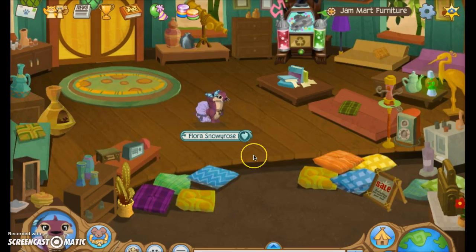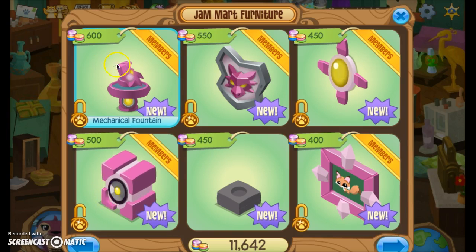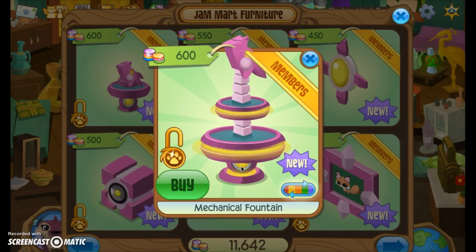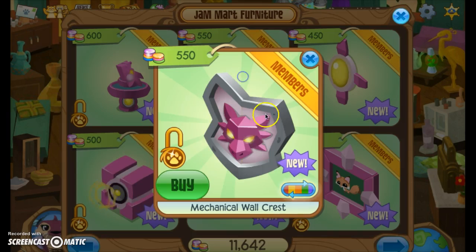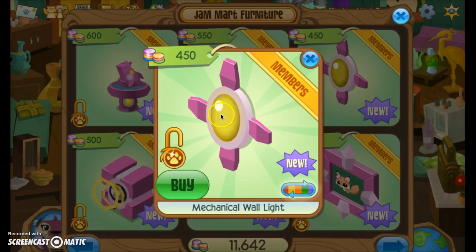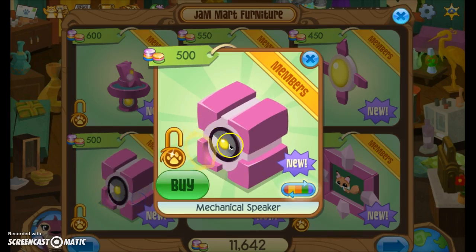Let's head to Jammart Furniture. I'm going to show you how cool these Mechanical Future features are — the furniture is just really cool. So there's this mechanical fountain, and they come in different colors. I'm going to show you in pink. When you click that button, it pops out into this bigger fountain, which is really awesome. If you click on it, it pops out — and that's the mechanical wall crest. If you press this, the light pops out like that. Then we have the speaker.